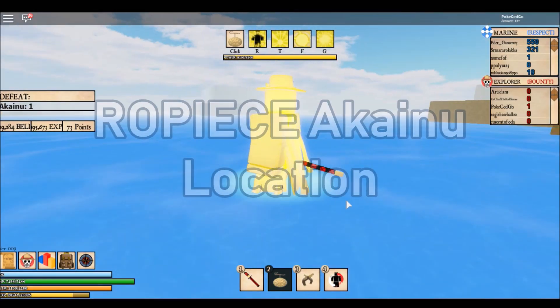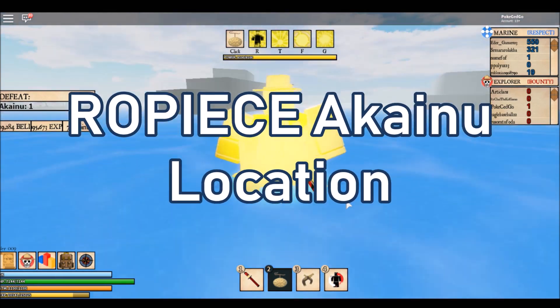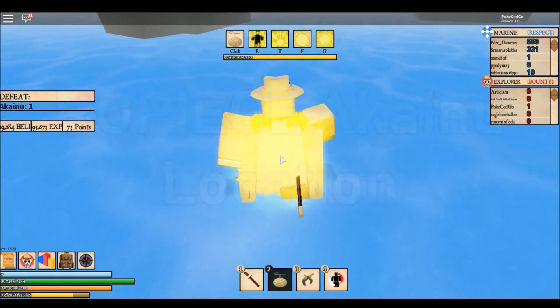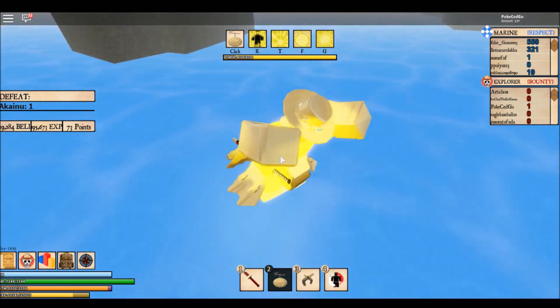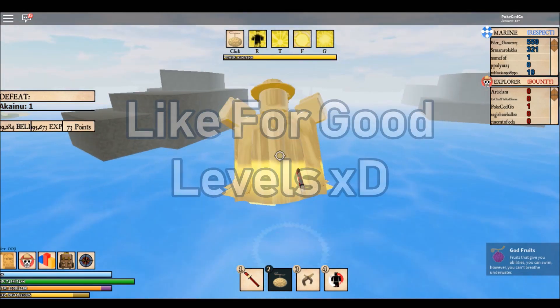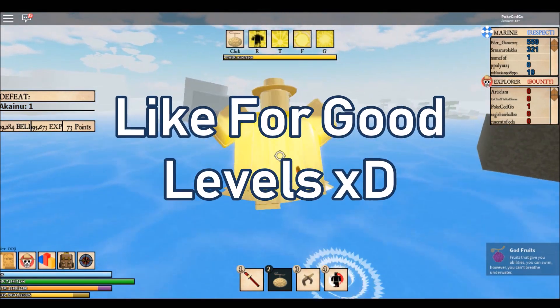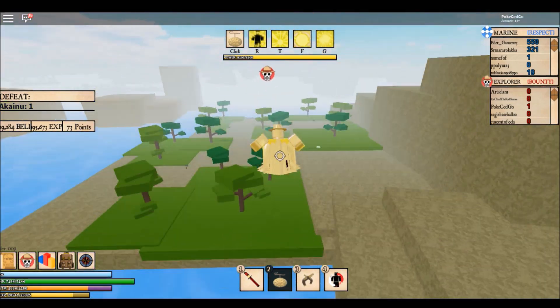Welcome back to another Roblox Ropey's video. Today the 0.9 update came out and it didn't take that long to find the new Akaino boss. Today I'm going to reveal the location — it's very simple, it's right behind me. You might probably guess who Akaino is...